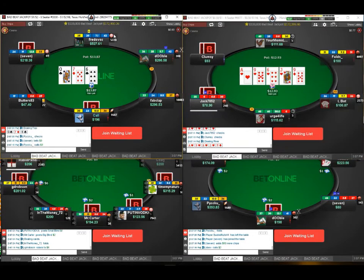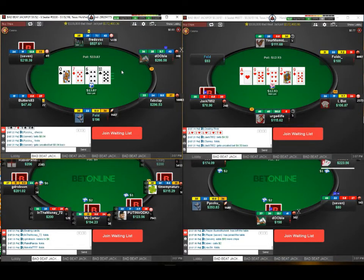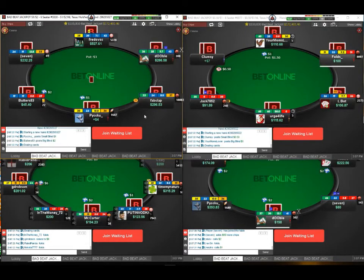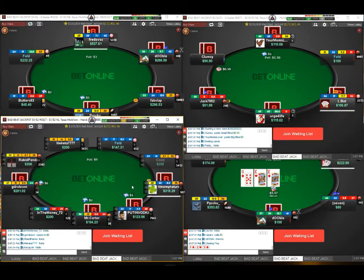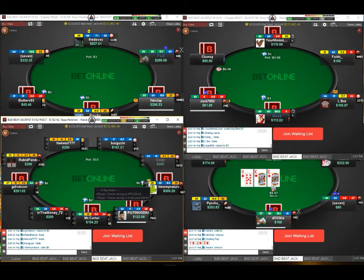If you don't want player type profile icons and things like that, you don't have to have any of that. If you want it, you can have it. You can keep it more number-based or more graphic-based. There's just tons and tons of info, and then all the player X-ray note info that it'll, out of the box, set you up with and give you good information about what your opponents are doing.